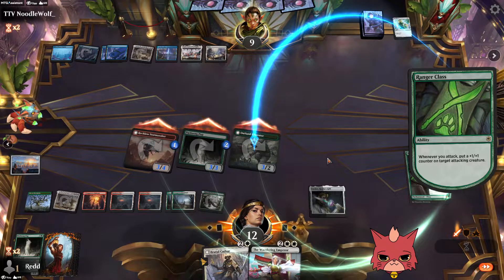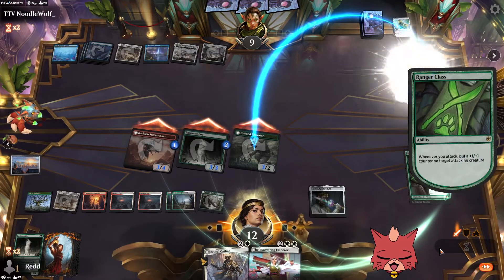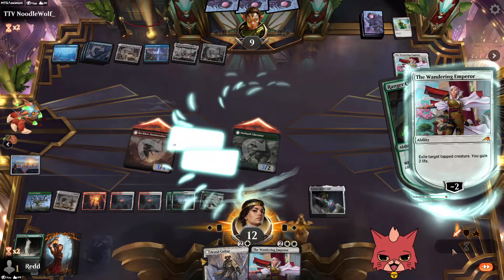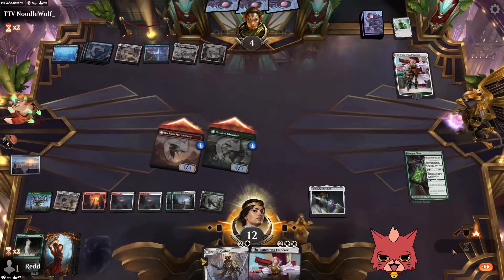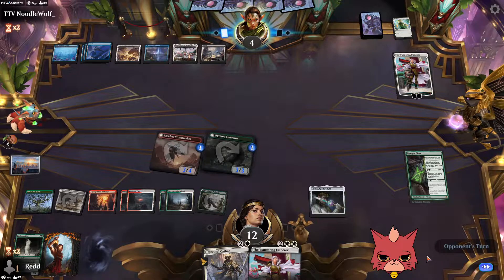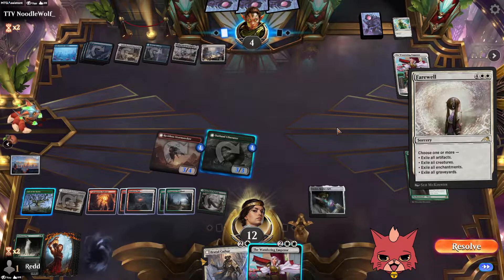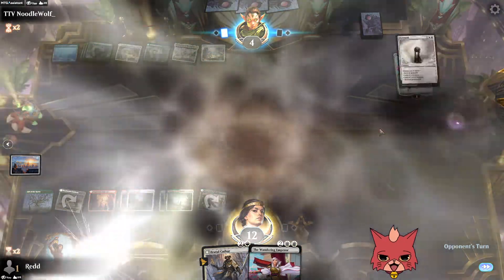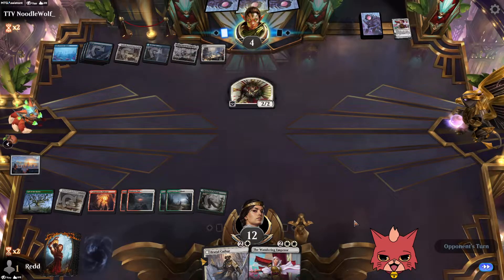We spread it out. They played their own Wandering Emperor — they exile our Storm Seeker and take seven. We have our Wandering Emperor for their turn which we're definitely going to attempt since they'll probably make a 2/2 with theirs. They know it's probably going to die. Then — Farewell. That's brutal. Oh no — it gets rid of everything except planeswalkers, which means they can plus their Wandering Emperor. They didn't know we were about to drop ours. They make the 2/2 anyway.